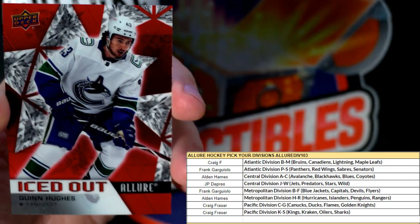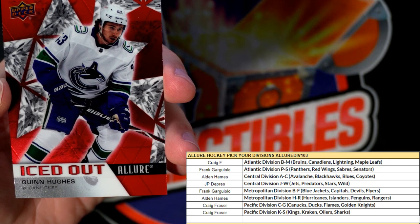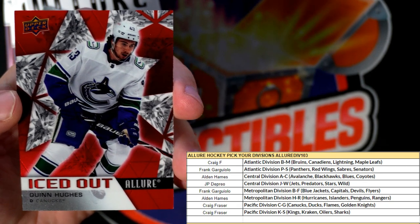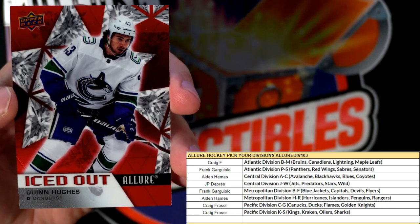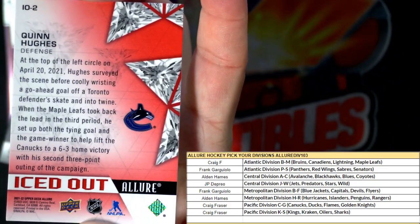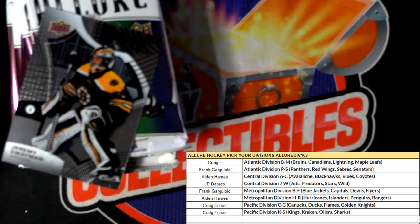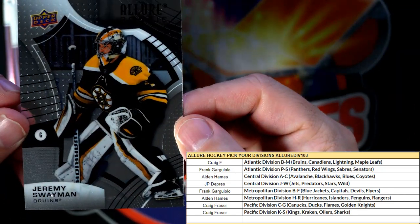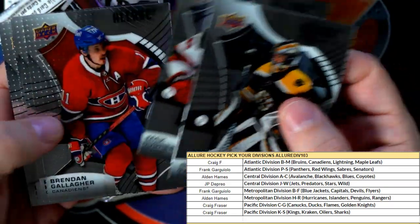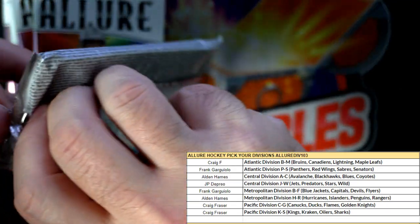We've got the Iced Out right here. Let me see — one in every nine packs are the Iced Out. That's another good one to get. These aren't guaranteed to be one per box since a box is eight packs. Quinn Hughes, Canucks — Iced Out. Jeremy Swayman. A couple packs in and we're already having fun with this stuff. Look at that — we got color, low-numbered stuff already.